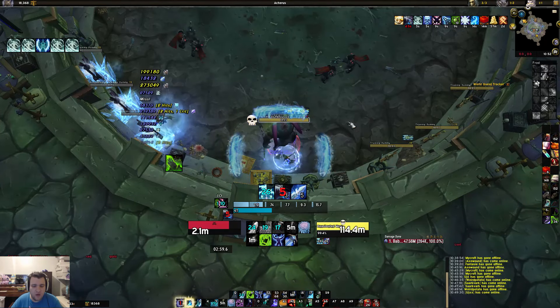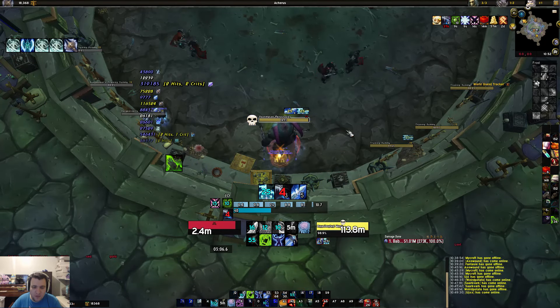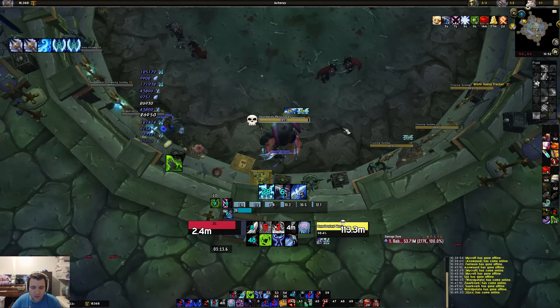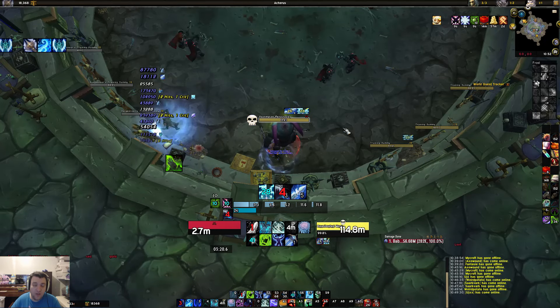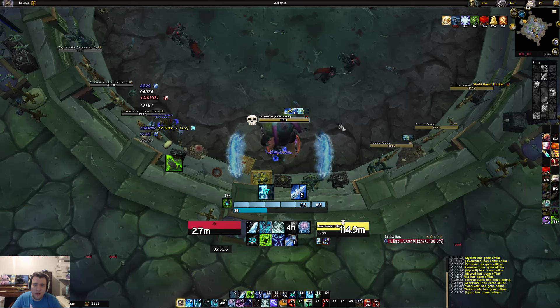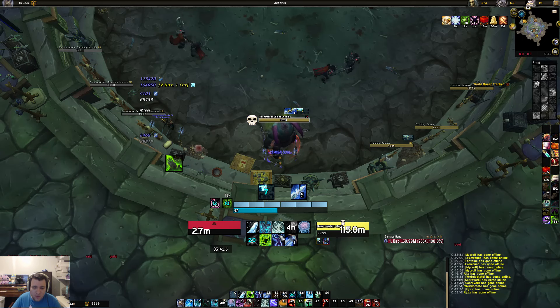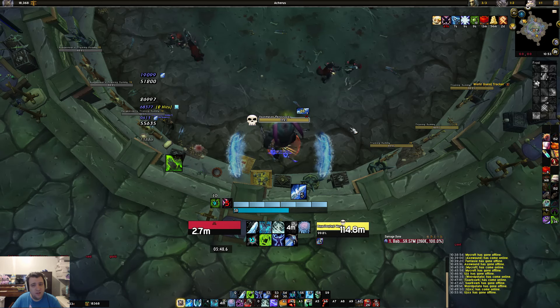That's the rotation — it's not too complicated. The spec is pretty easy, simplistic, and a lot of fun. You're gonna make mistakes, everyone does, but you'll get used to it. If you have any questions leave them in the comments and I'll respond to most if not all of them. In the description I'll have a ranked trinket list from 860 to 895 item level, and my UI with all my WeakAuras. Like and subscribe, have a good day!